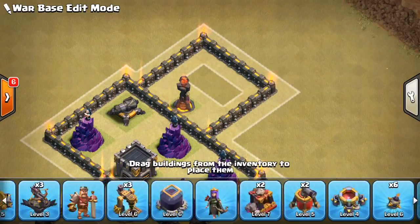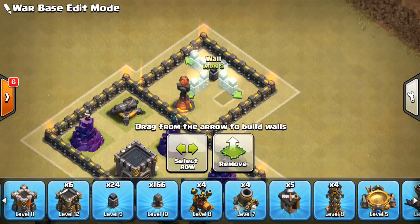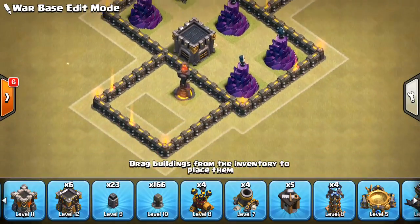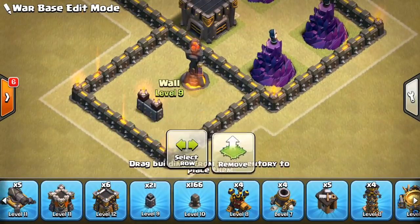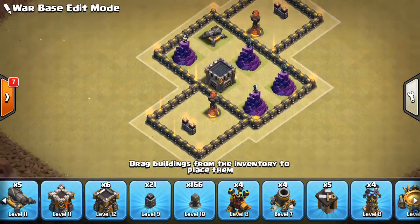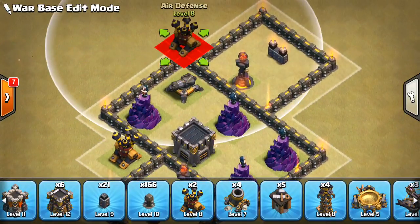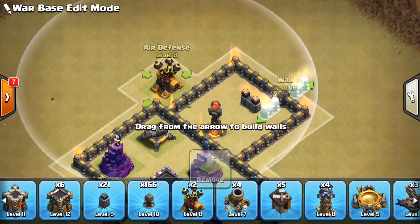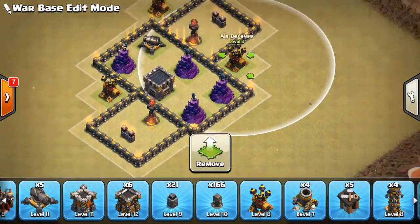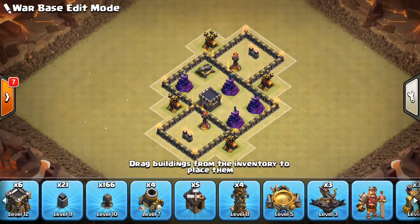You'll notice these inferno compartments are a little longer — that's to defend against a queen charge. With my low-level inferno towers, this defends against a queen charge because she can't reach over the outside wall, which is the most obvious direction they'd come with a queen charge. That also makes it very difficult for the queen to snipe the inferno — it's going to be a lot more tricky with these walls out here.